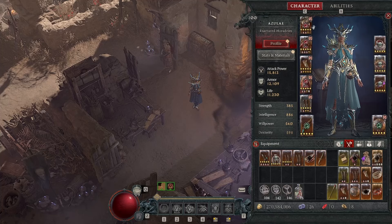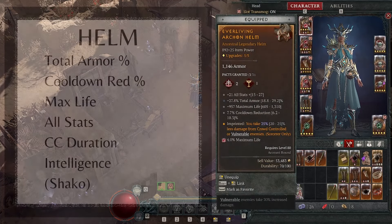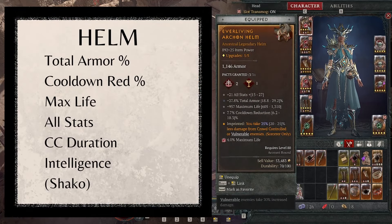For the helm, look for total armour, cooldown reduction, max life, and all stats. If you can't get those, look for CC duration or intelligence. For the aspect, use Everliving so you take 25% less damage from CC'd or vulnerable enemies. If you have a Shaco, use that instead and move Everliving to the chest piece.